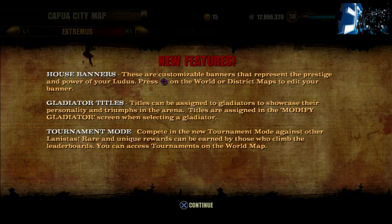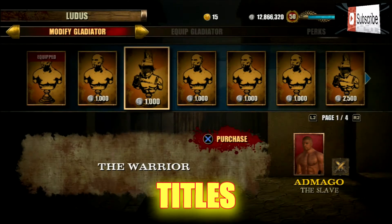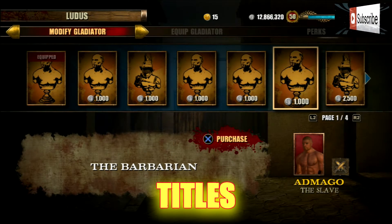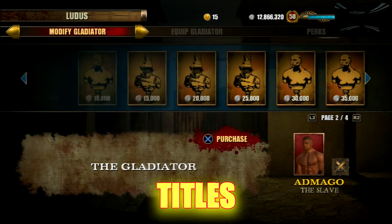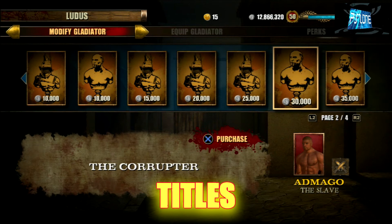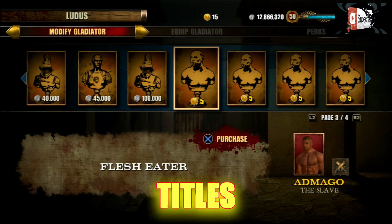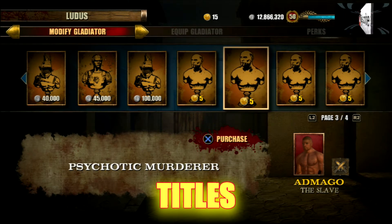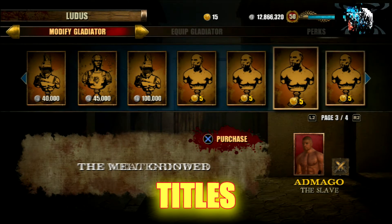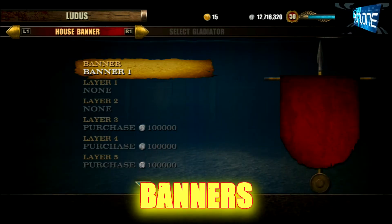This is the 1.03 update: you get house banners and gladiator titles, which you can see here. There's quite a vast array of them — most of them are for silver, apart from the top five which are gold. I don't know if you'd really spend gold on a name, but options like 'well endowed,' 'flesh eater,' or 'the crucified' are there. I think all the good ones are silver, like 'legend of capua.' These titles will show up when you play a game, in a tournament, or anything like that.